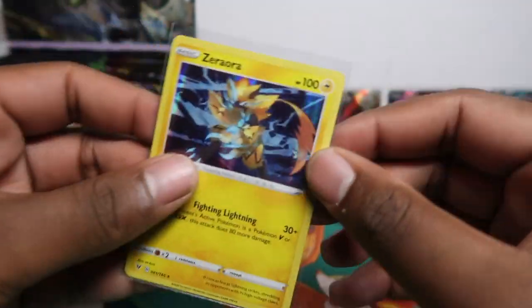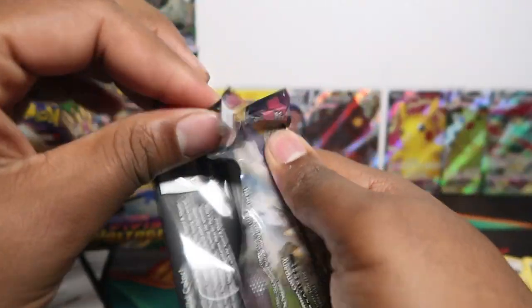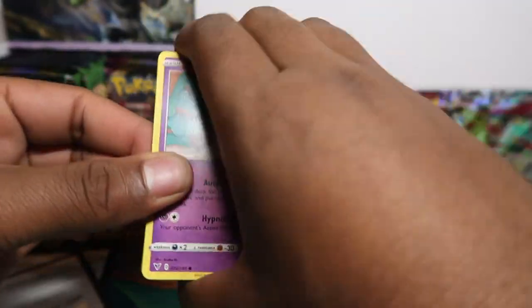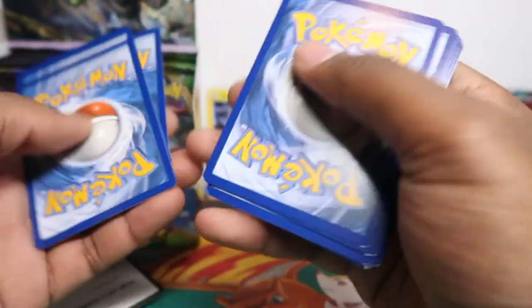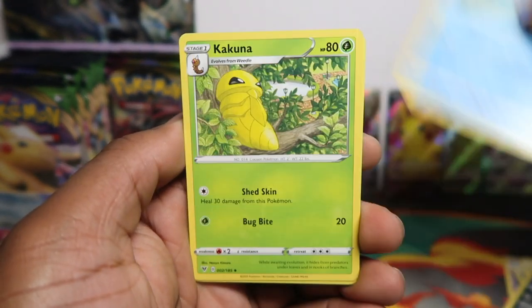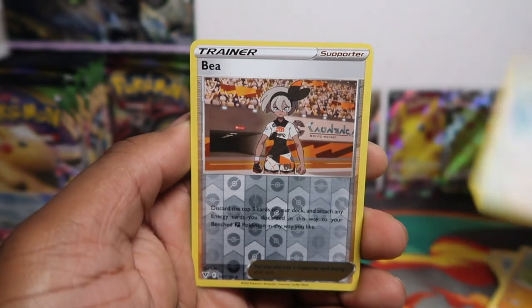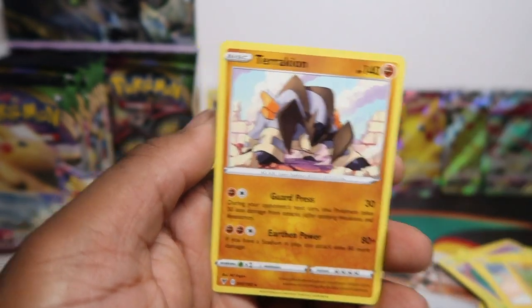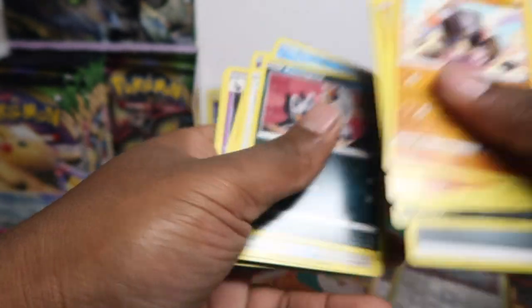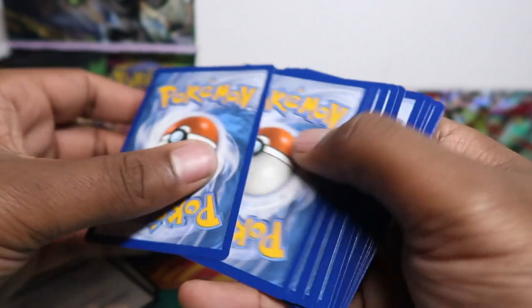We've got Pincurchin, Copperajah — I'm not doing a great job putting the reverses in a separate pile, I'm not used to it. Normally I just open and put the hits in the back. Anyway — Kerchester Buff and then our first holo rare! Actually quite good to get — zero holo rares so far but we got the big hits. This is better than a booster box when you look at the pulls. I see something shiny — could be a reverse holo. A good thing about this set is that even if you get nothing big in the rare slot, you could still get an amazing rare in the reverse slot.